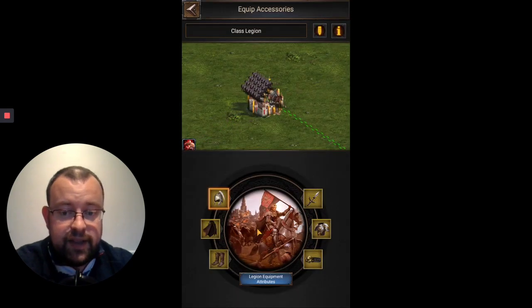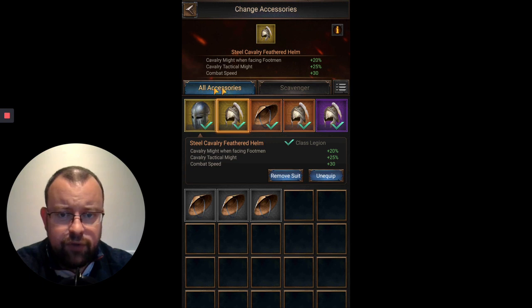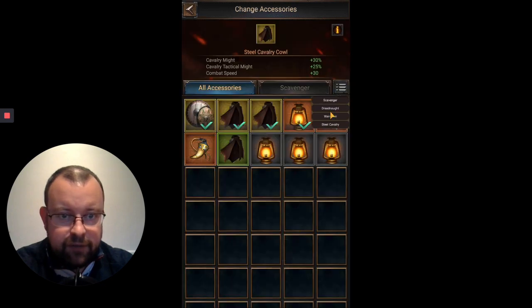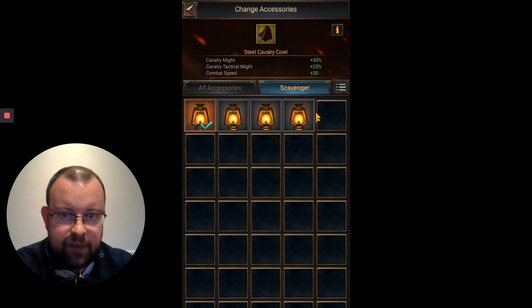You can also click into depot and it will show you all accessories for that slot on one screen, or you can select by individual type. I've only crafted gear for scavenger, dreadnought, and steel cavalry — archers I'm a little behind on. Clicking that section will let you select a different type of gear for each slot, which gives you full flexibility in mixing gear types if that's what you need.